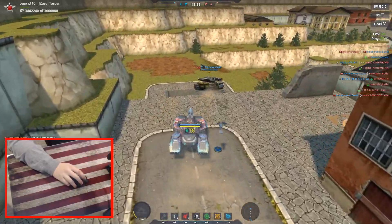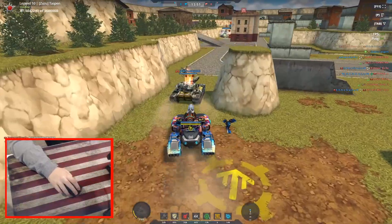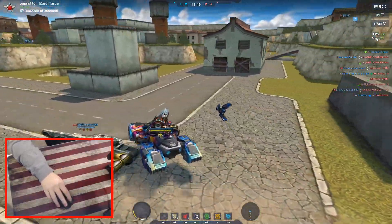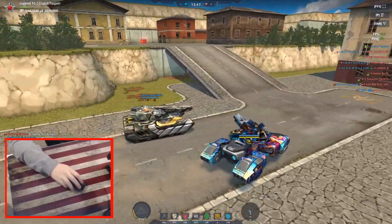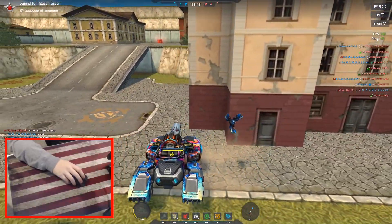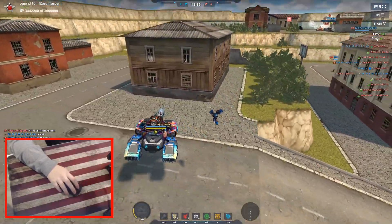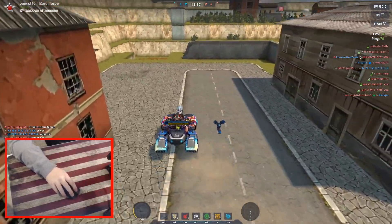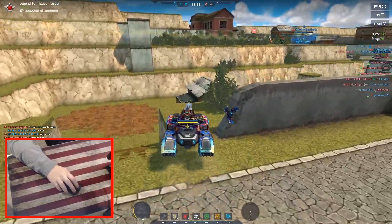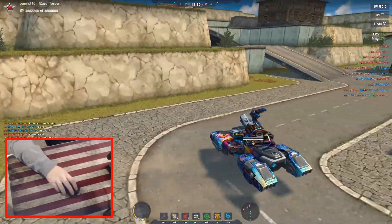Mouse controls are definitely most important when it comes to hovering hulls because you cannot use hovering hulls without mouse controls. The biggest thing here is that wherever you move your camera, your hull is going to actually move that way. This is very different from non-hovering hulls — if you move your camera, a non-hovering hull will not move the way you move your camera. But hovering hulls work so that where you move your camera is where they're going to be pointed.